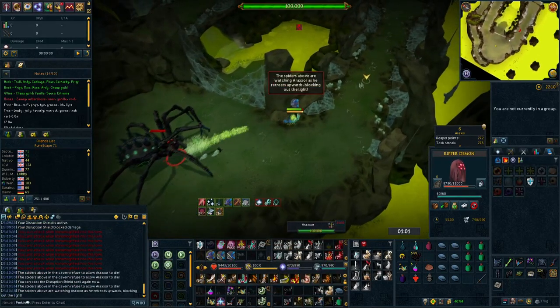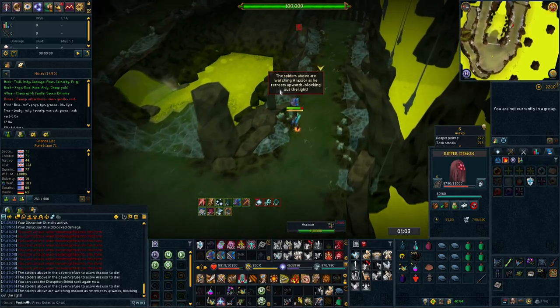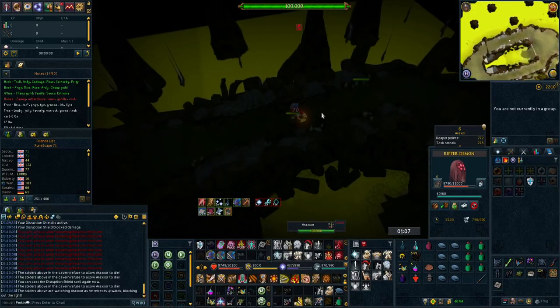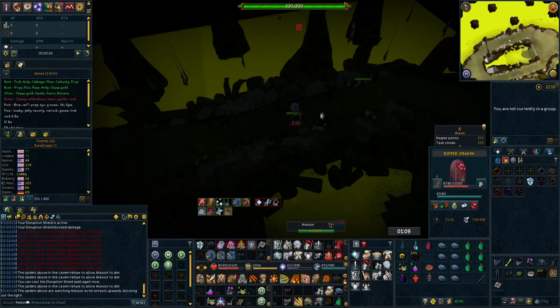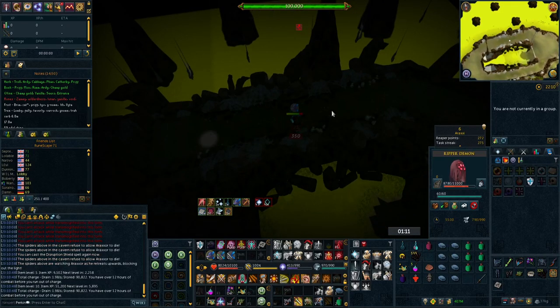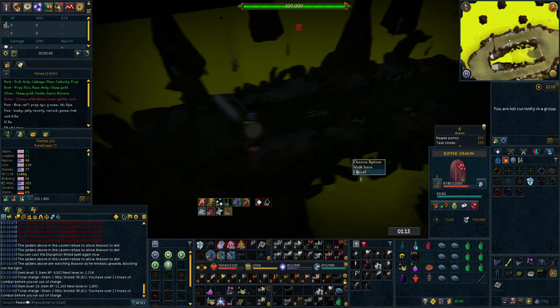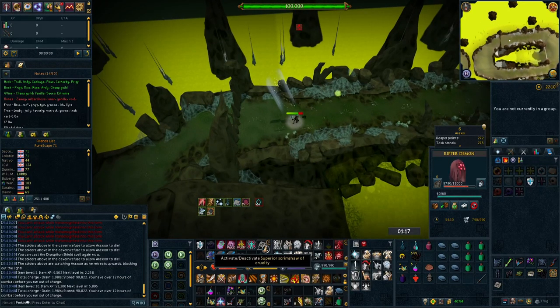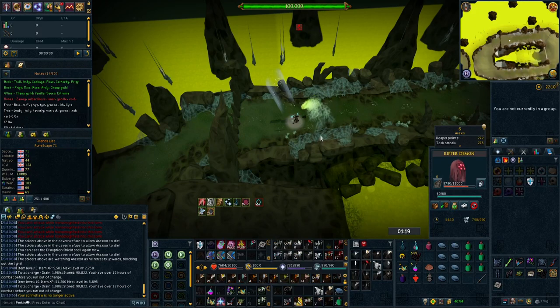By this point in the game you're probably going to be doing bosses such as Araxxor and Nex where Venom Blood is extremely useful. After you've done this, you're going to have three of the best in slot perks in the game: Crackling 4, Relentless 4, Enhanced Devoted 4, and Impatient 4. Towards end game, you may opt to pair your Impatient 4 with other bonus perks such as Undead Slayer, Mobile, Demon Slayer, or Dragon Slayer.